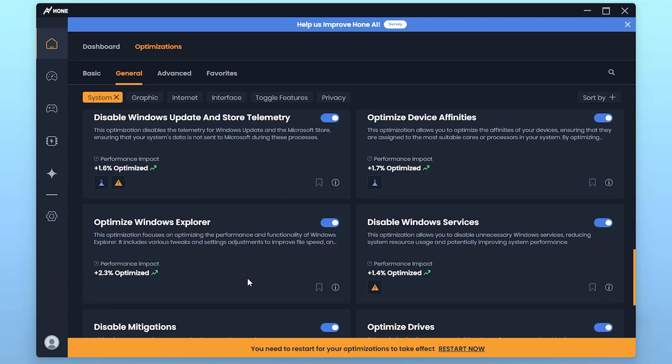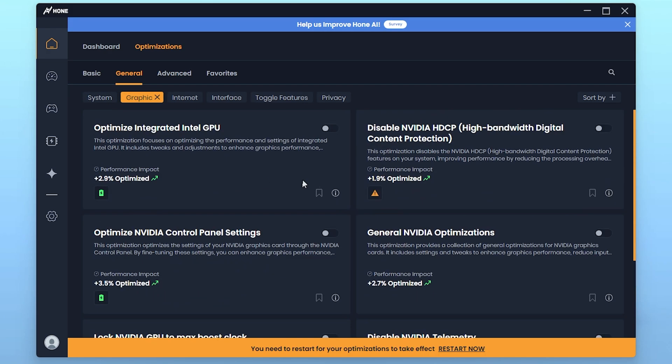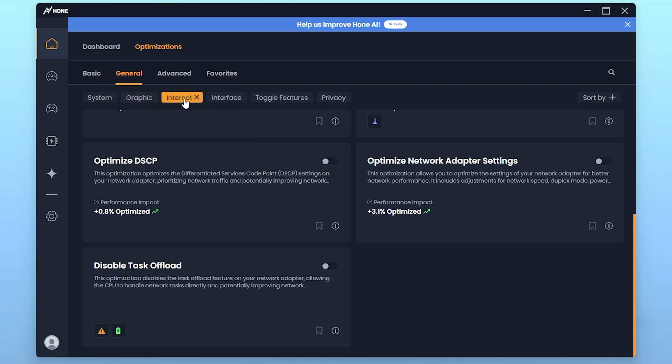With all the important settings under the System section enabled, go to the Graphics option. Here you will find graphics optimizations. I have an NVIDIA GPU so it is showing NVIDIA settings, but if you have an AMD GPU it will show AMD settings. The important setting here is Optimize NVIDIA Control Panel — simply turn it on. Enable General Optimization as well. You can read the descriptions of other settings and enable those you want.